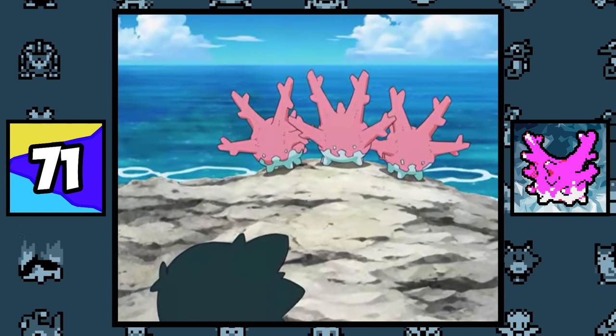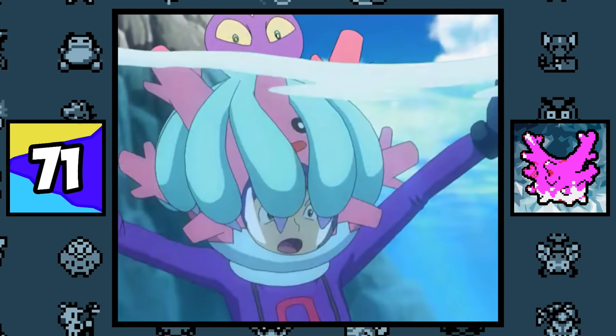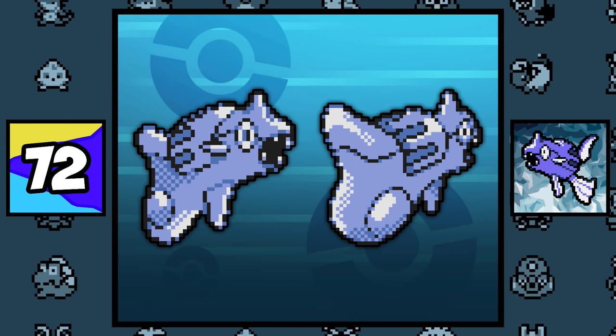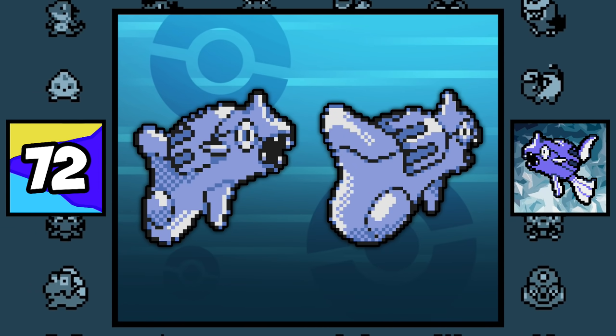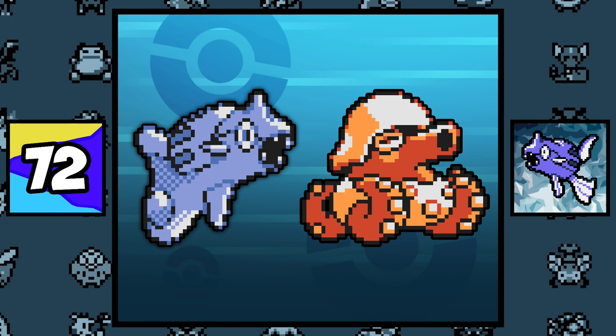For some odd reason, Corsola and Mareanie can breed, which is weird because according to Corsola's Pokémon Moon Pokédex entry, Mareanie hunts Corsola as food. Remoraid was shaped as a revolver in its beta design, which explains why it evolved into Octillery, because Octillery was designed as a weapon as well, resembling a tank.